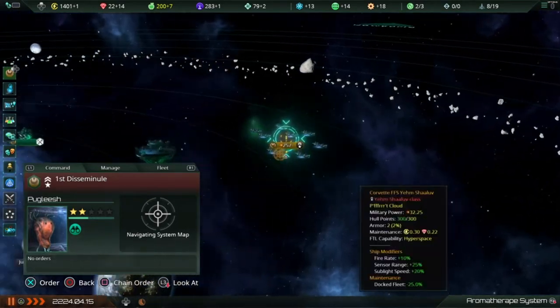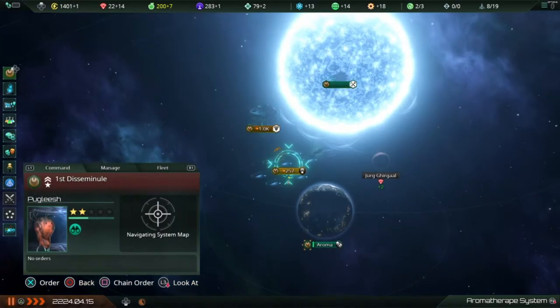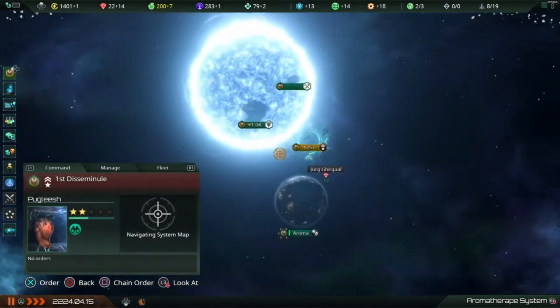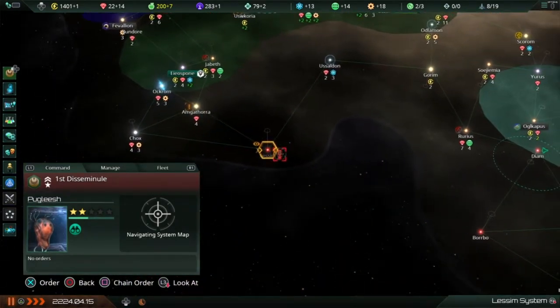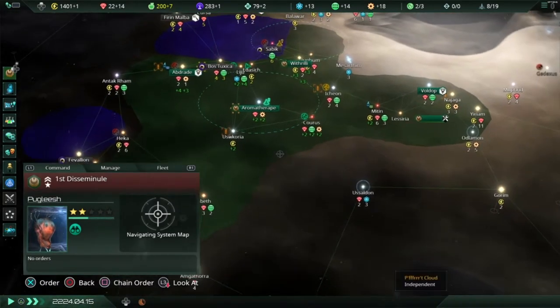This fleet has eight ships in it, so I'm going to build two more corvettes and one destroyer whenever they're available to build, and then I'm going to see how that stacks up against this Church of Light fleet down that way.